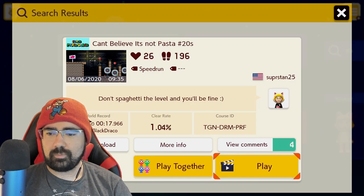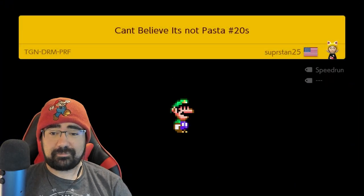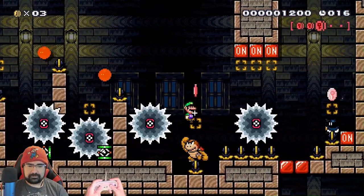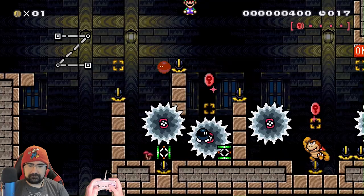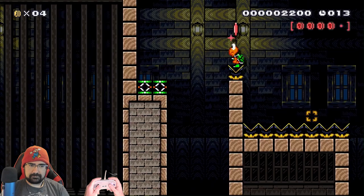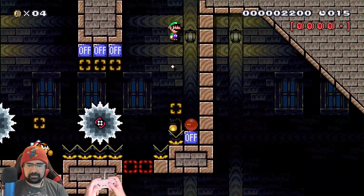I Can't Believe It's Not Pasta from Super Stand — 20 seconds, 1% clear rate. Don't spaghetti the level and you'll be fine. Is spaghetti a term? It looks like it's bomb spins though. Okay, bomb spin, bomb spin. Go really far right on that one. There we go. That actually works really well — we don't have to full height jump that portion right there.